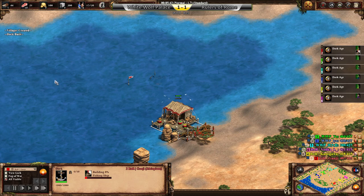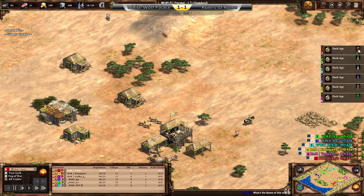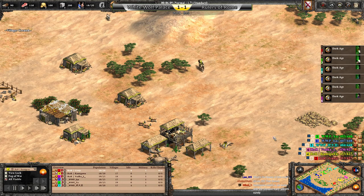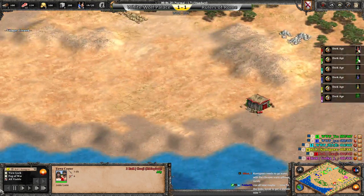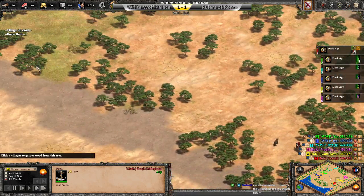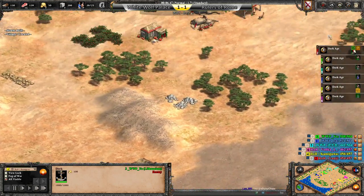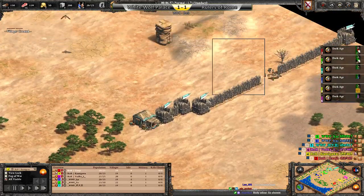Let's see how many people go for water. Ganji is going to be going for some fishing ships, but not Kamigawa. Remember, this is current Burgundians — Burgundians now get discounted gillnets in Feudal Age. Already some team walls coming in. Makes plenty of sense to me.